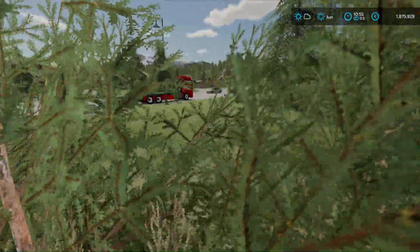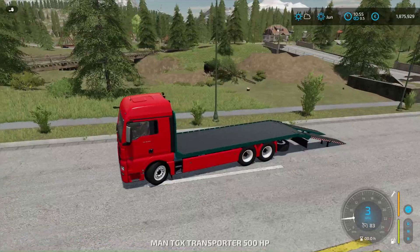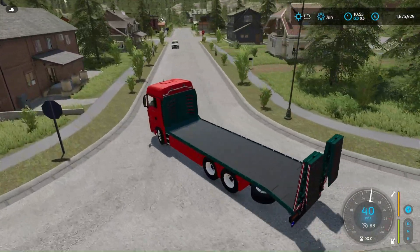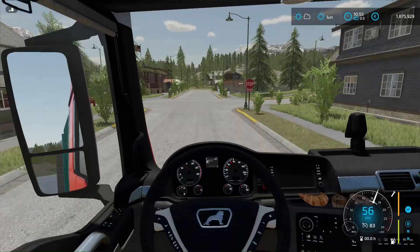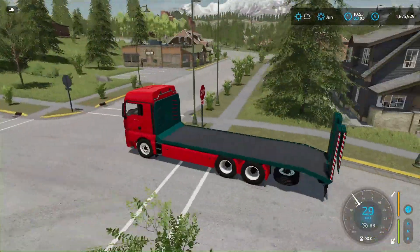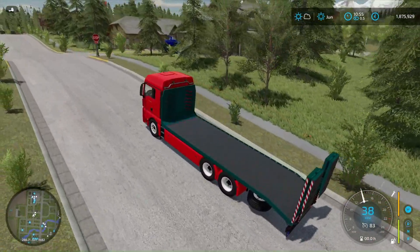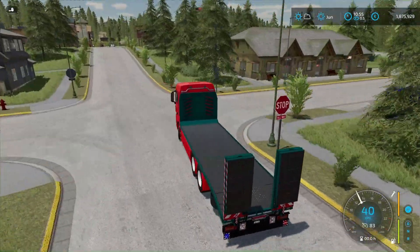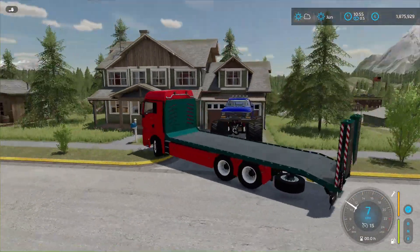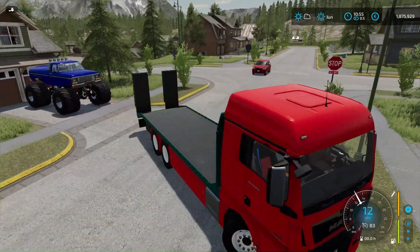Well actually I have a backup option now. I knew that this was possible and I have prepared a backup option — we will go for it. Here it is, our backup option on the map. In general, here we definitely won't catch anything with the bumper and we can safely make the jump.